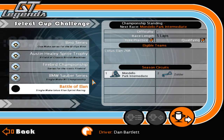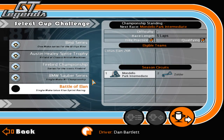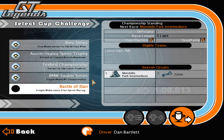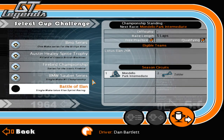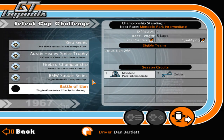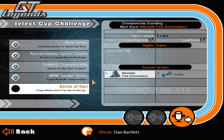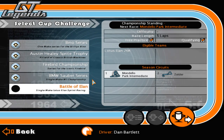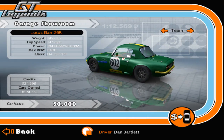Hello and welcome back to GT Legends. The next championship in cup stage C is back to the vanilla content — it is the Battle of the Elan. We're all going to be driving the Lotus Elan 26R, and we have two races of five laps at Mondello Park Intermediate and Zolder. Without further ado, let's go and see who's driving what car for this championship.